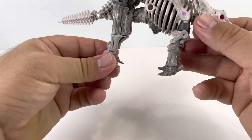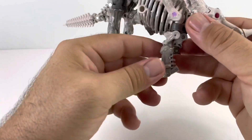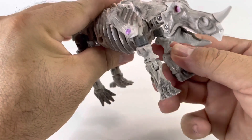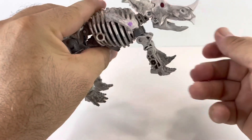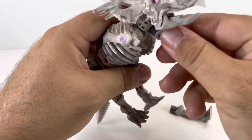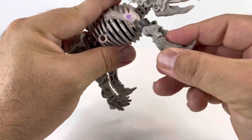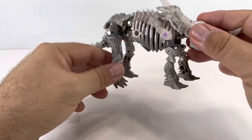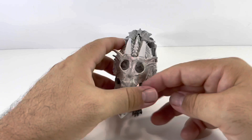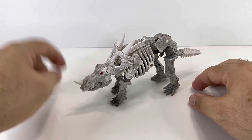We have Ractonite in his fossilized alt mode. Let me rotate these legs — I put them on the wrong way; they go in like this. And there is Ractonite in his alt mode. I believe this is a triceratops — there he is.